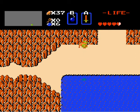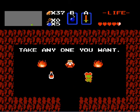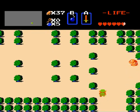I was about to say I should be able to block those. So here's our second heart container. So now we have six. So now we definitely can get the white sword. I think we only need five to get it, but I could be wrong.